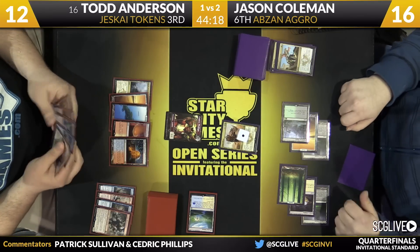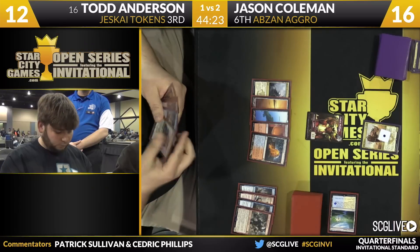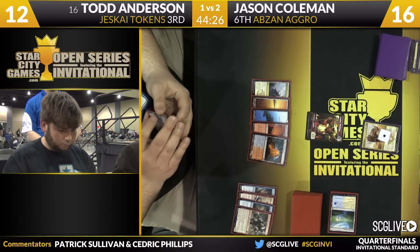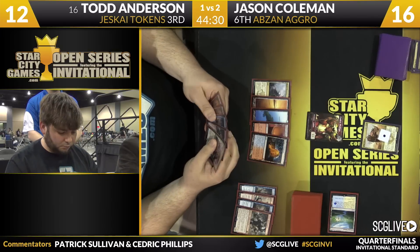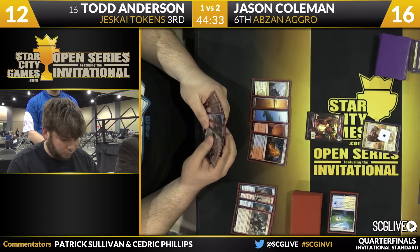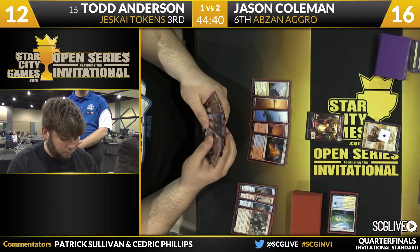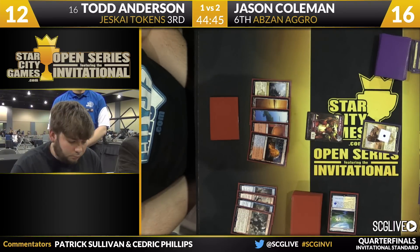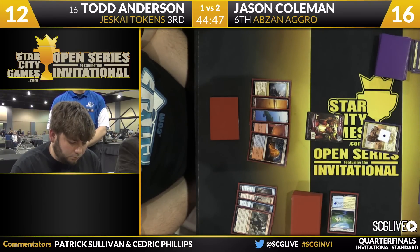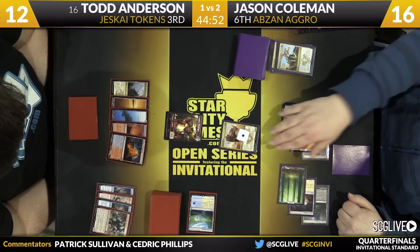Treasure Cruise is right here for Anderson. Todd's hand looks stocked right now — Siege Rhino is pretty big, but Stoke the Flames, Jeskai Ascendancy, Treasure Cruise, another Rabble Master. Can he work his way through a 5/6 Siege Rhino? You don't want to take those chip shots. It is a bit of a hole in the armor, and the Jeskai token plan — big tramplers are pretty good, Siege Rhino being the most common one. You do have Valorous Stance, you can play with Roast, but this is the card that causes tokens to lose most frequently from spots where it looks like the game's going pretty well for them.